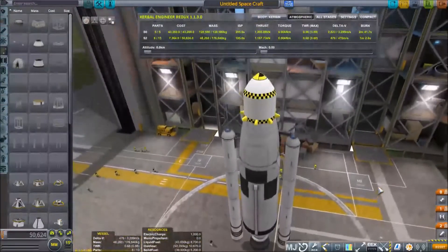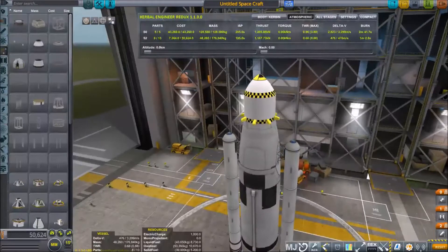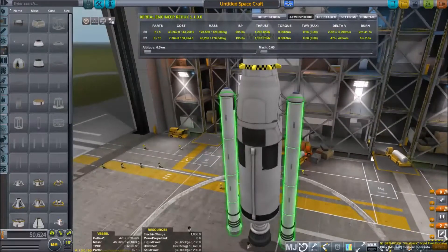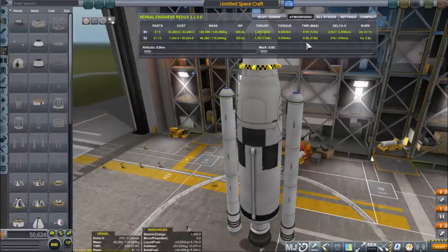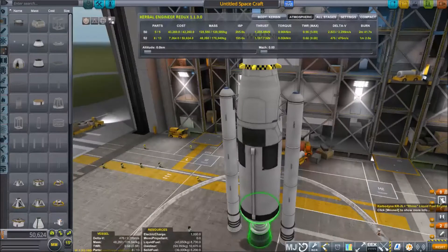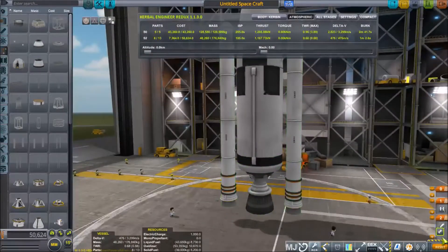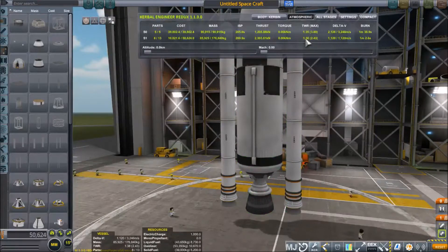Now you can see here, Kerbal Space Program's default behavior was to add the new engines on an entirely separate stage, which would also be insufficient to get off the ground. However, if we supplement the Rhino engine with the solid rocket boosters, we now have 1.38, which is enough thrust to get off the ground.